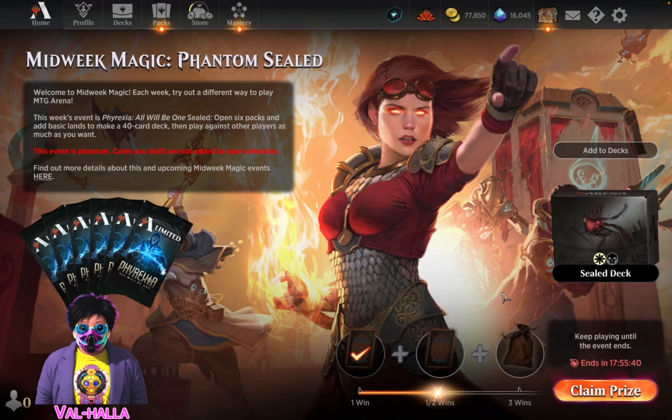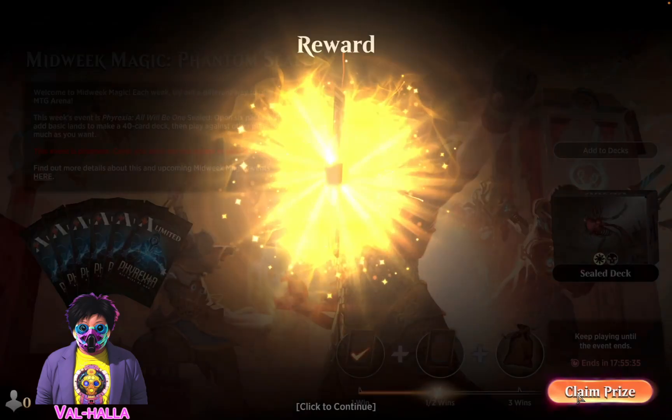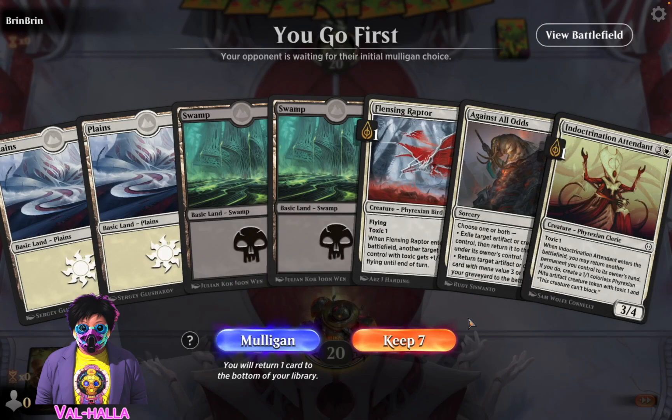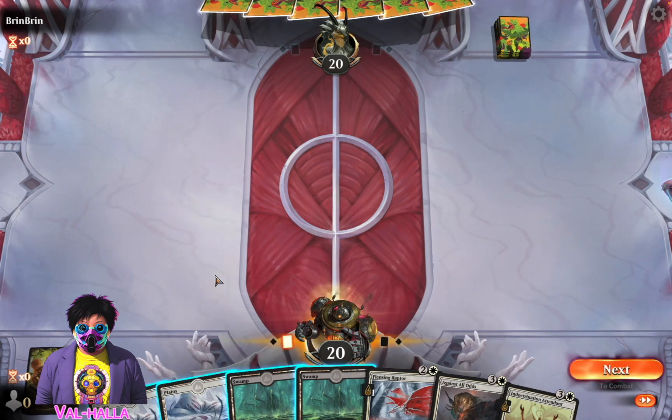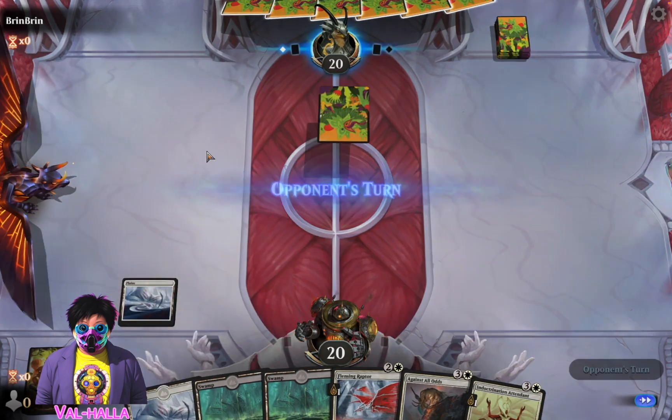Nice, nice. Let's see - clean prize. Keep. 20 minutes of playing and okay, you mulligan that, and I get 30 gems - which is annoying and horrible.